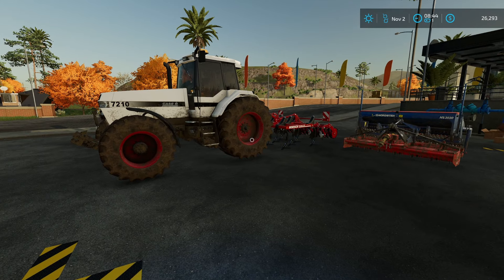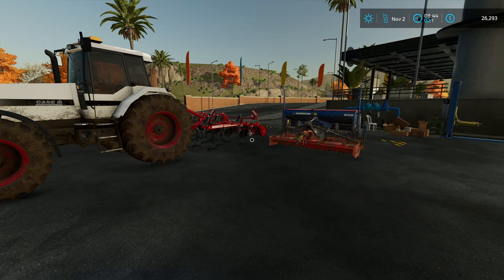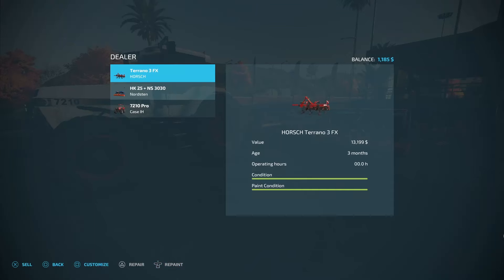I've decided to go and get rid of all three pieces of equipment — the two pieces of equipment and the one tractor right here. So after repairing and repainting everything, I'm down to like $1,185. Let's go ahead and sell these things fast before I run out of money.